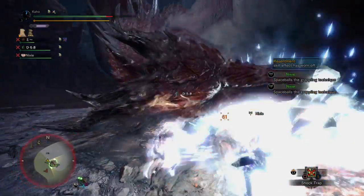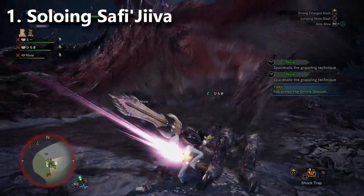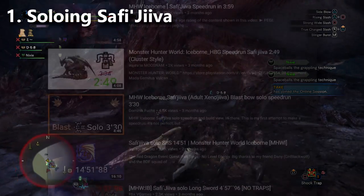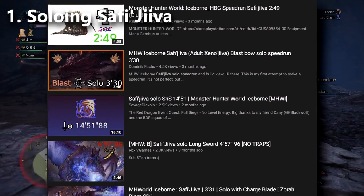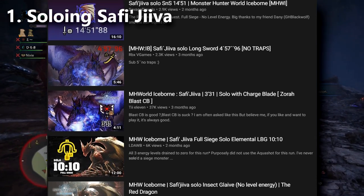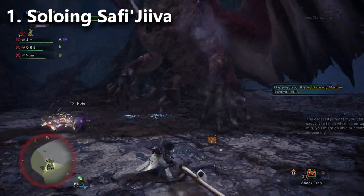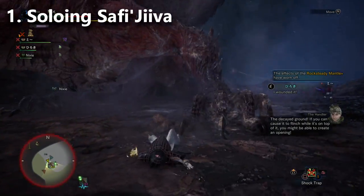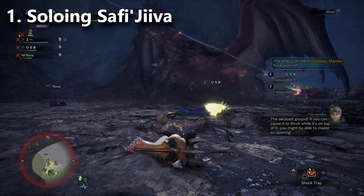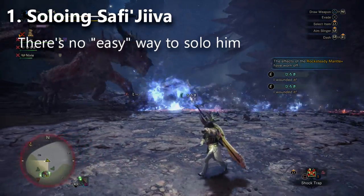Tip number one is going to be based on some research I was doing about soloing Safi'jiiva. Yes, you can solo Safi'jiiva. There are a number of speedrunners who have done it, most notably with the light bowgun using elemental ammo setups like the Aqua Shot, which is a Safi'jiiva weapon. According to Google, one of the things you search the most is how do I solo Safi'jiiva, and the truth is there is really no easy way to solo Safi'jiiva.